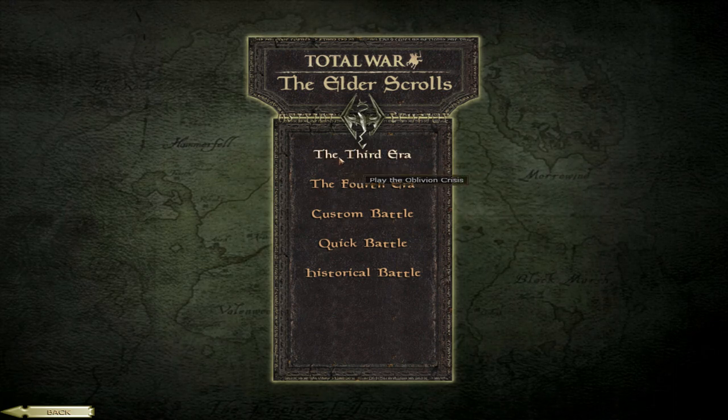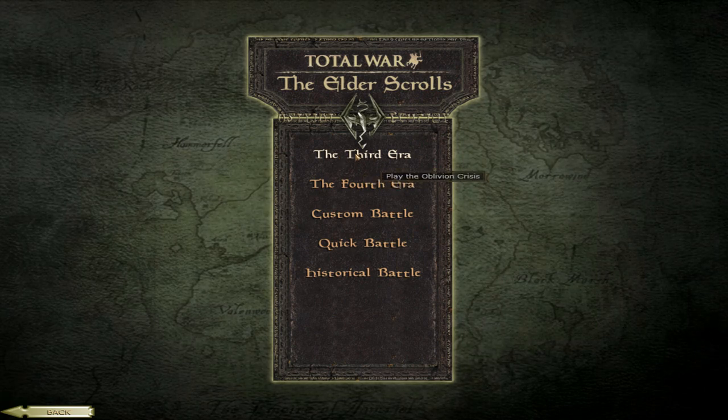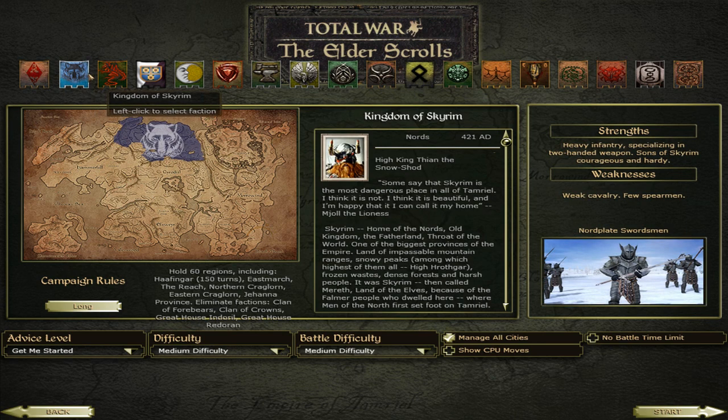I have the Morrowind game, I have the others too, I don't have Skyrim, I have Oblivion, but I've only played Morrowind a little bit — I always liked the Dark Elves the most. So we can see that it has a huge map, a really nice looking interface, and we can place factions like the Cyrodiil Empire and Kingdom of Skyrim. There aren't as many factions as in the submod I previewed earlier.